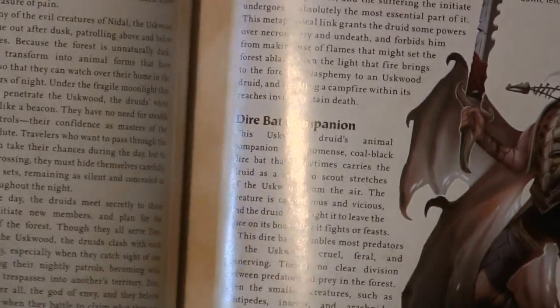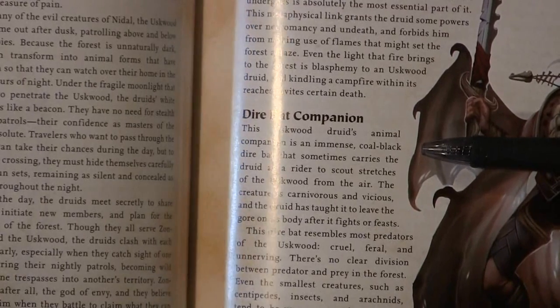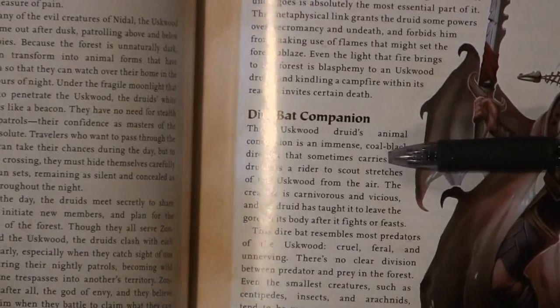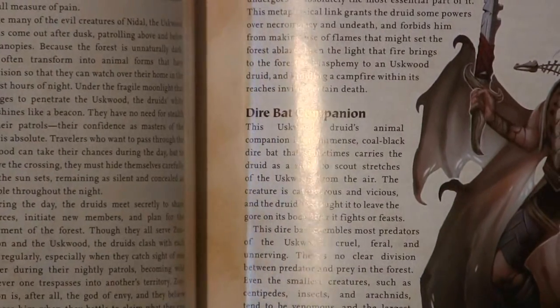One very cool thing is the Uskwood Druid gets a Direbat companion, and they list the rules for the Direbat right there, which I found to be very interesting.